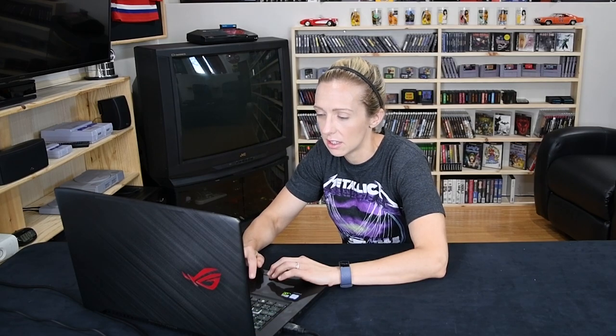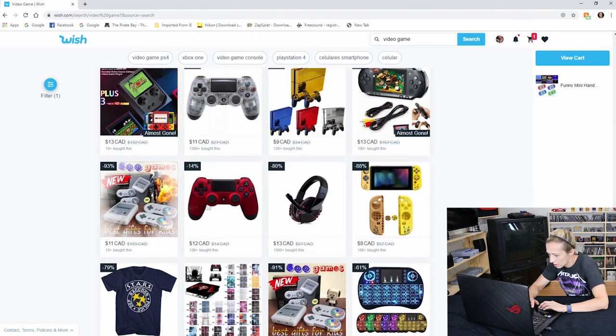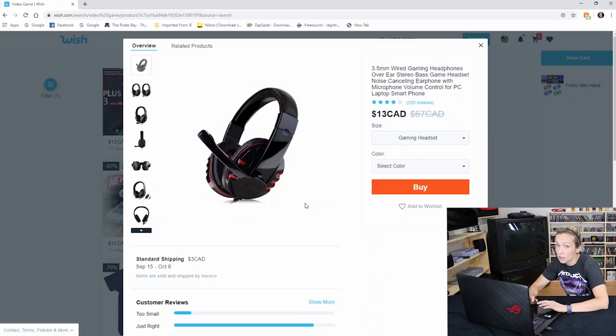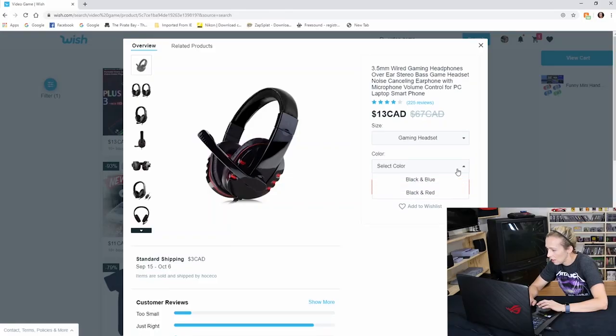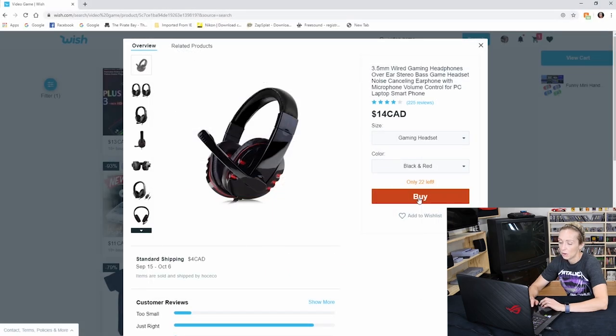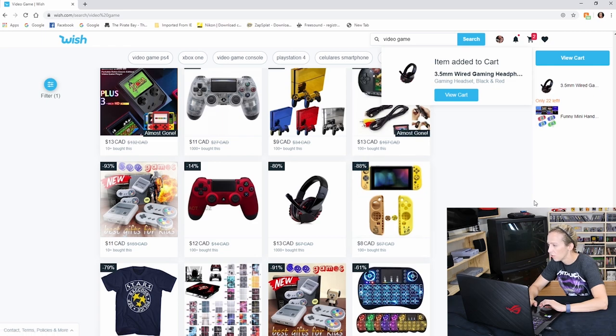We've got a lot of stuff on our walls already so maybe that's not the best idea, but it was cool. There are also 3.5mm wired gaming headphones — over-ear stereo bass headset, noise-canceling with microphone and volume control for PC, laptop, and smartphone. It retails at $67 Canadian but today for the low price of $13. Let's try it — going with red to keep our theme. Only 22 left — better order today!